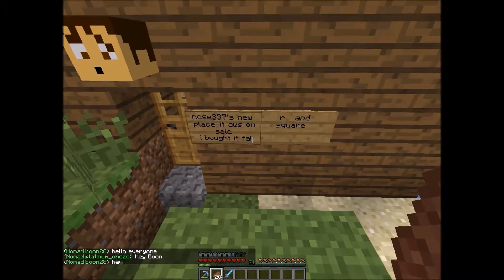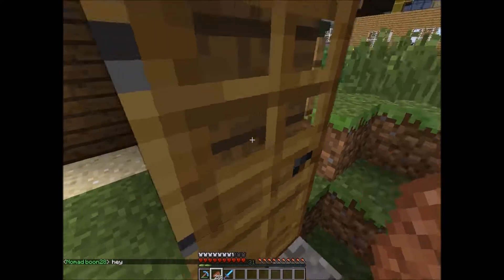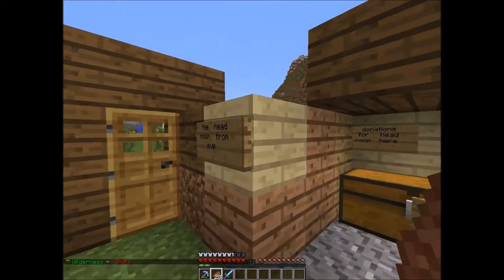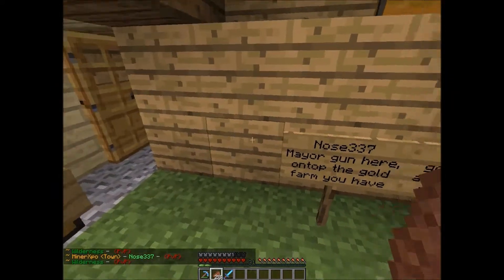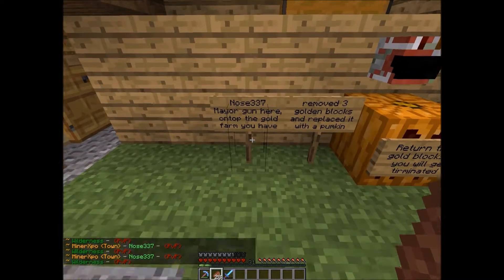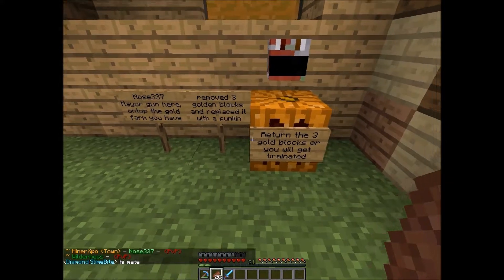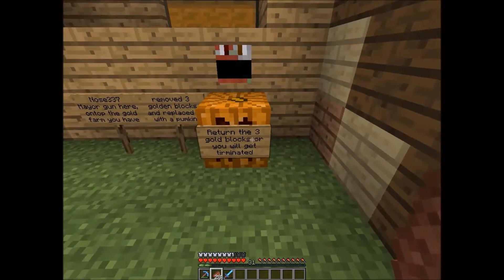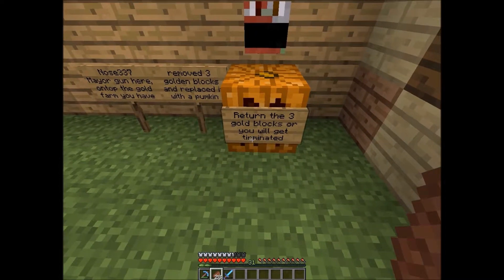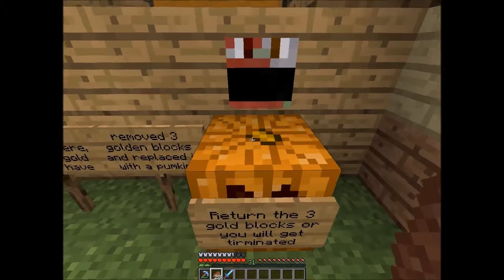It's on sale — I bought it fair and square. So since he kind of griefed the three blocks over there, this is what I said: 'Nose, Mayor Gun here. On top of the gold farm you have removed three golden blocks and replaced it with a pumpkin — this is the pumpkin witness right here.'